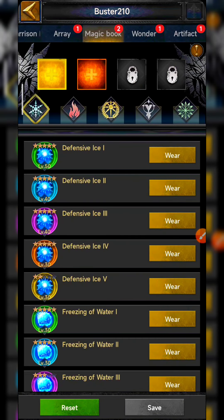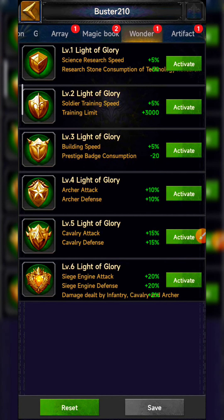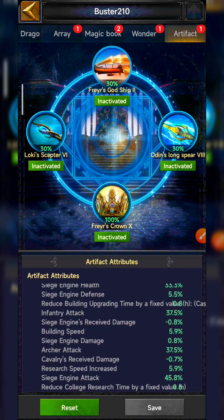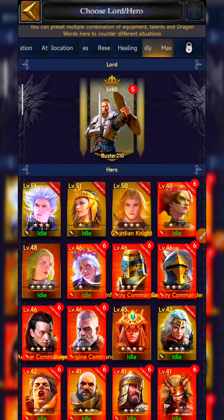The magic book also doesn't really matter here because after switching to rally and setting the rally — or after marching — you will switch back to offense mode. In the wonder you don't get any march size boost, and in artifacts also there is no march size. For a better guide on what actual equipment to put on the lord for rally size, check the video in the 'i' button section or my channel's video on maximizing rally capacity.